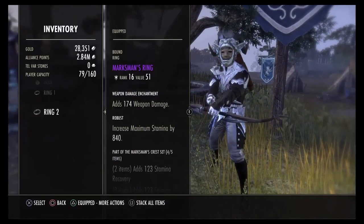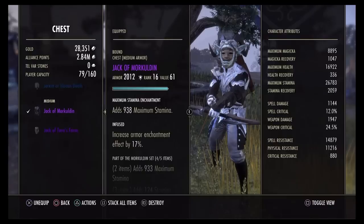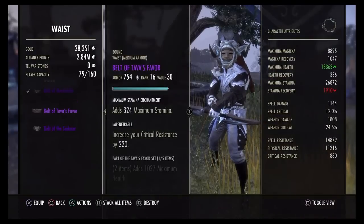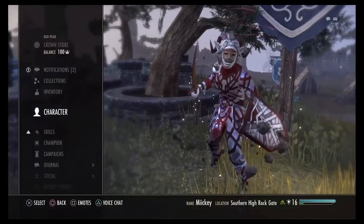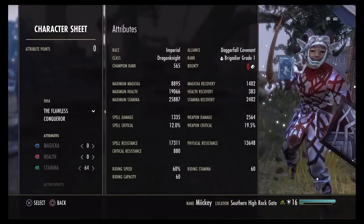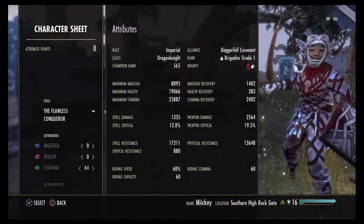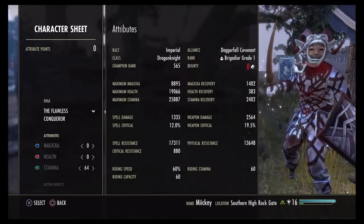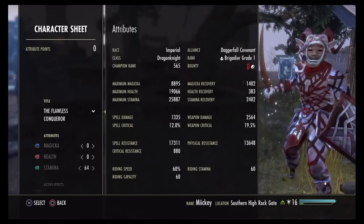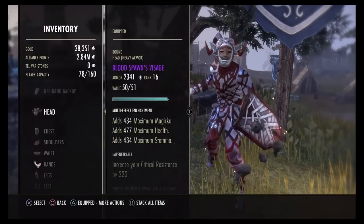I play with stamina and magicka recovery potions. Now I'm going to show my one hand and shield setup. For that setup we got: 9K max magicka, 19K health, 26K stamina, 1.4K magicka recovery, 2.4K stamina recovery, and 2.5K weapon damage.